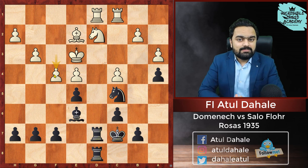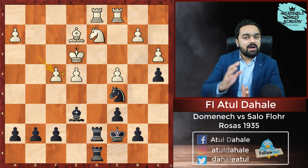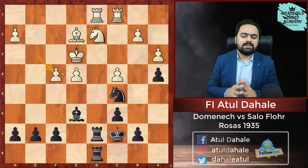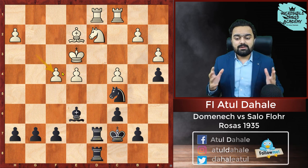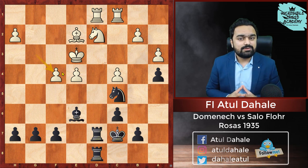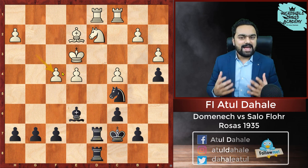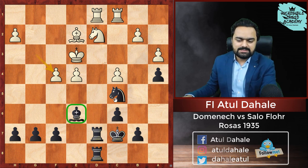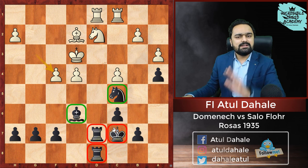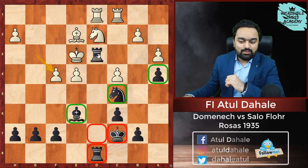In this position, Black decides to go into something complicated. First he captures on f4 — gxf4 — and now although the White king in the center might seem fine for an endgame, chess is also about tactics. Black goes for tactics because his position is perfectly set up: bishop on e6, knight on c5, rooks active, king well placed, and the pawn on a4. Everything is perfect, so he goes for the tactic: Rook d3 check.